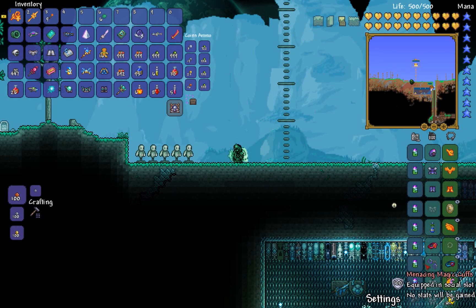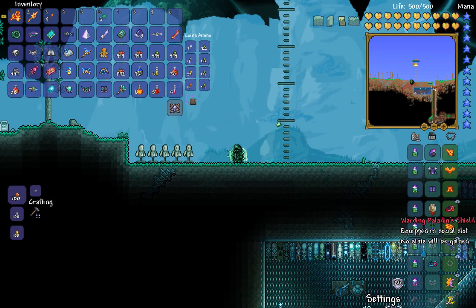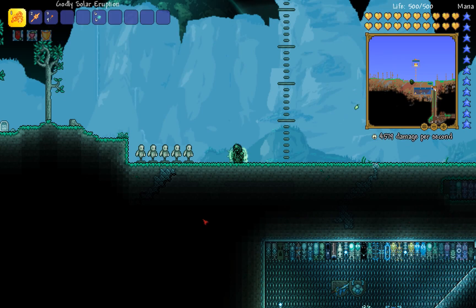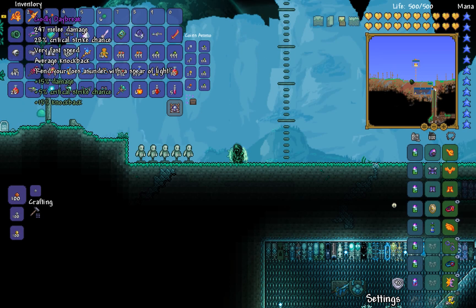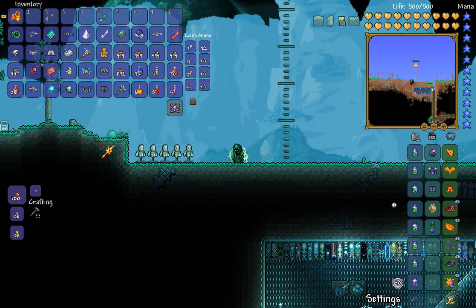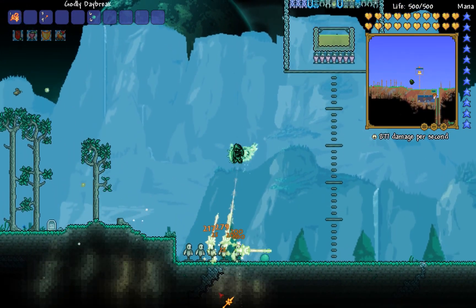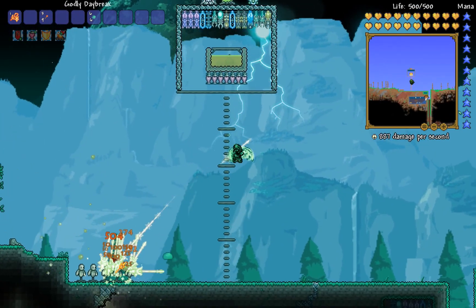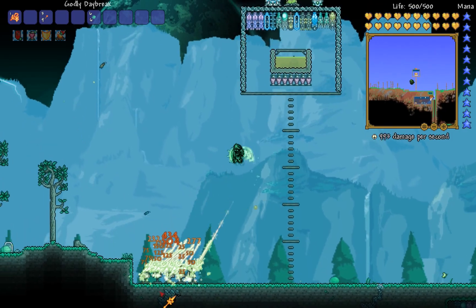I'm going to put on the Celestial Shell and the Paladin Shield — actually, we'll take the Paladin Shield off since it's not really a DPS accessory. Okay, so now the Solar Eruption does 174 damage and the Daybreak does 247 — that's a big difference. It's doing triple the damage it was doing before, which is amazing.